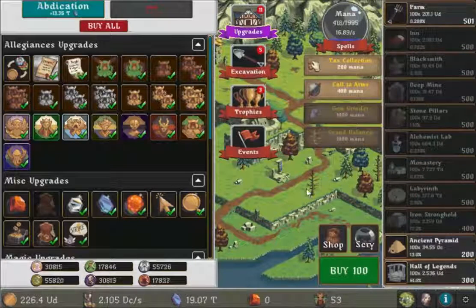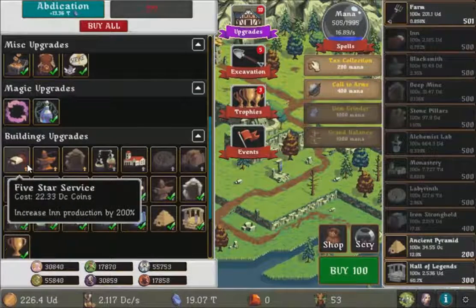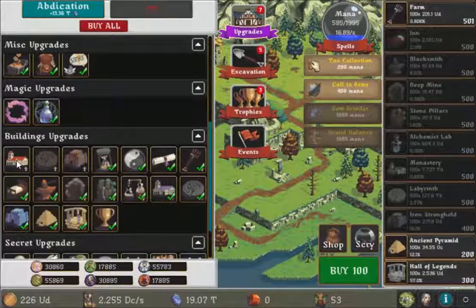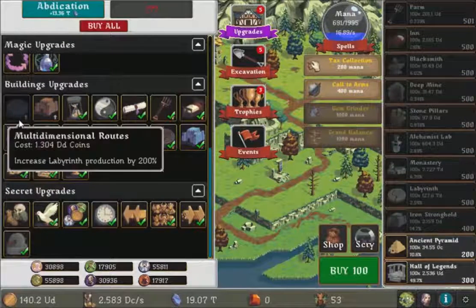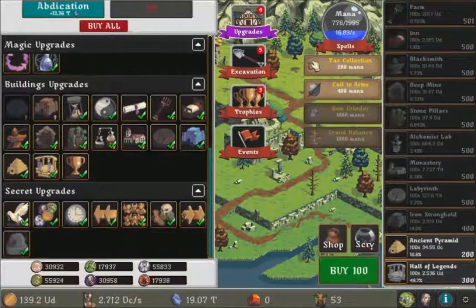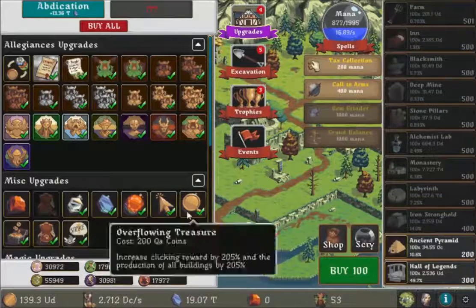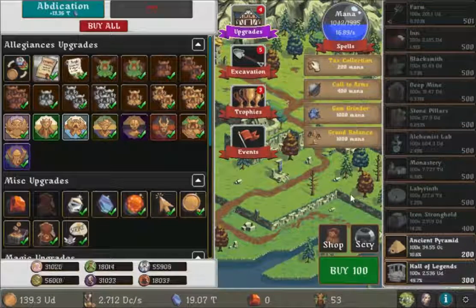What about the upgrades here? Increase farm production — this thing is enough, it gives me so much, I'm just gonna get them. But these are paywalled, okay. So what's this — increase the production of all buildings? Well, why not — we've come this far. Our applications are at 13.36 trillion now.